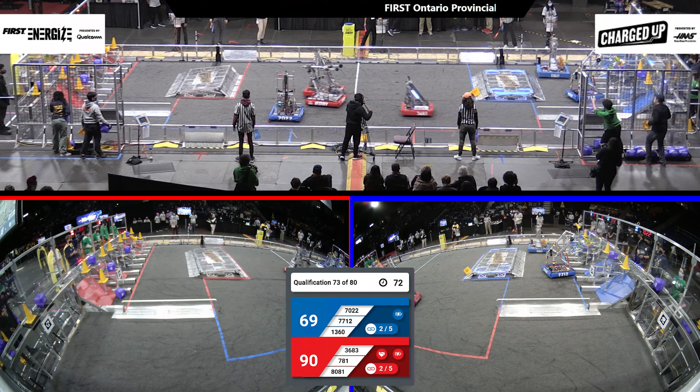Over on the Red Alliance, 36-83 trying to get back to their community, swerving around their defense, scoring a cube, completing another link for the Red Alliance. A lot of defense going on in the corner of the field — all three Blue robots and 80-81, but 80-81 gets away and grabs the cone they've collected, tries to line up to score that over in the middle node.